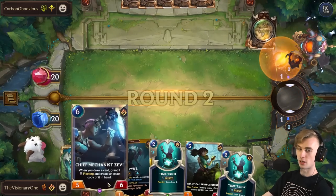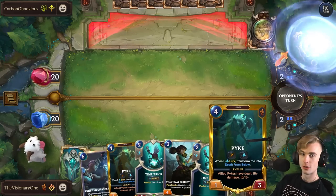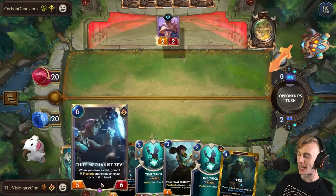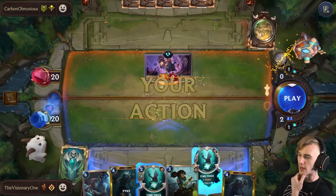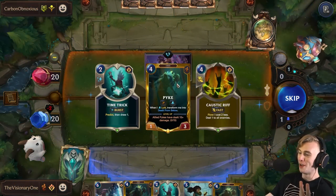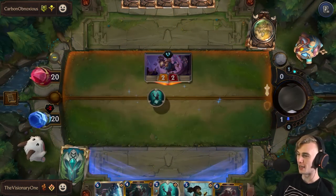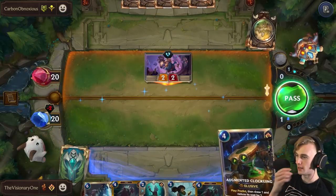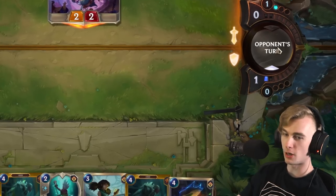All we need is Sump Monument. We have it. We have both Pikes. We have Zevi. What a beautiful start. I'll time trick and we'll just see if we hit a lucky drop order. Nope. Why is my Pike so easy to find all of a sudden? I need to find Monument — all we're looking for is the Sump Monument, the Monument of the Sump.